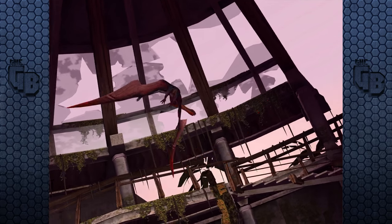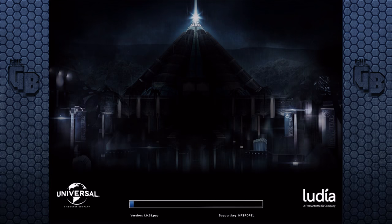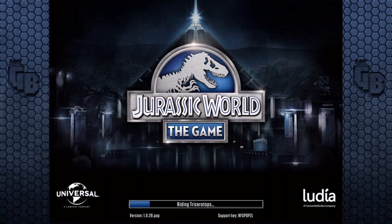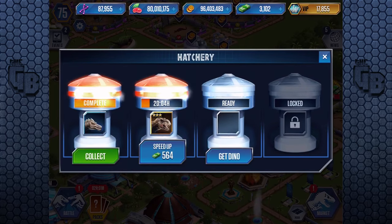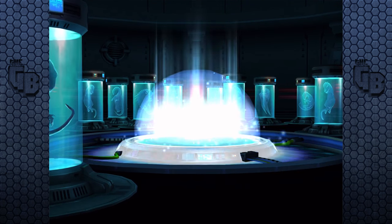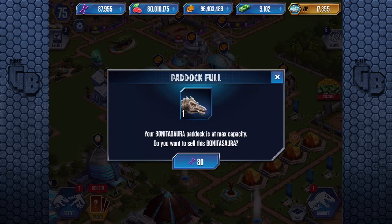We're not gonna sit through that animation — we're just gonna go straight back. I'm not watching myself die in slow motion. So we have, I think it's Tanycolagreus who's the VIP right now. And the VIP packs have gone down again! A third of the price has been cut off the VIP packs.